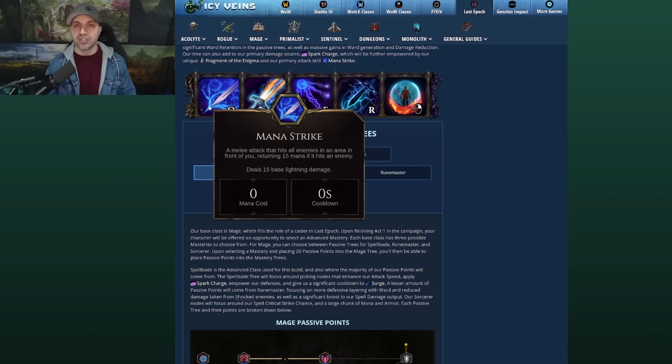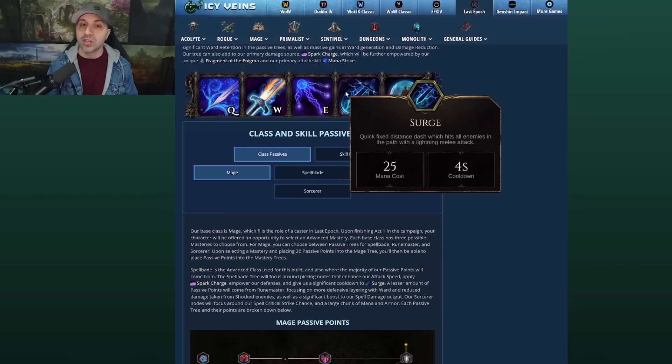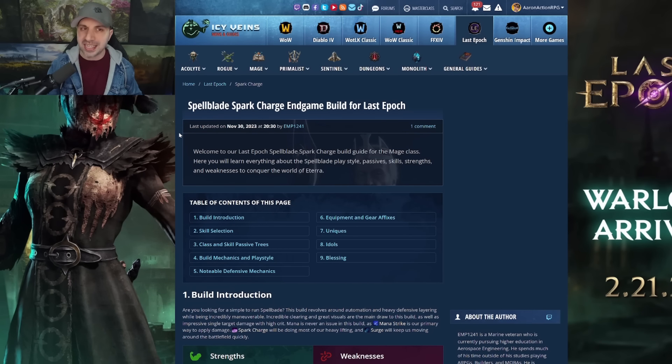In this build, you're going to be using mana strike, which means you're never going to have to worry about mana — no resource management. Your heavy lifting is going to be done by static, which does lots of damage to single target and area. And you're going to be moving around the map with surge. So this is definitely another lightning build — my favorite. I love lightning so much inside of Last Epoch: the visuals, the way it plays, it's very straightforward. This is linked in the description if you are looking for an up-to-date lightning Spellblade.